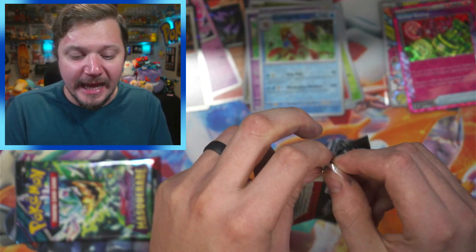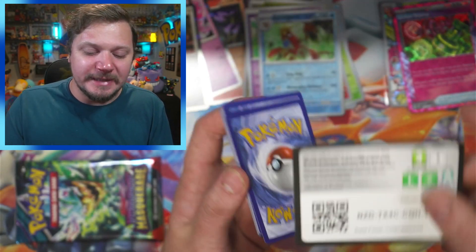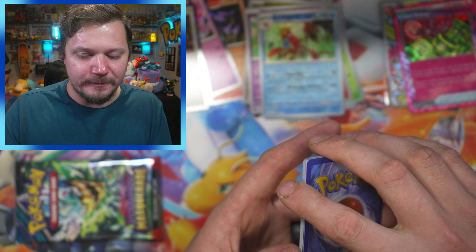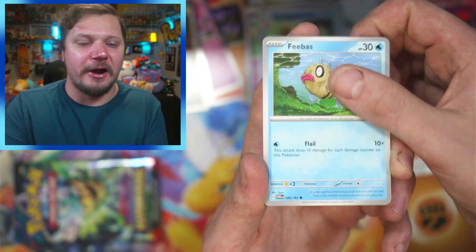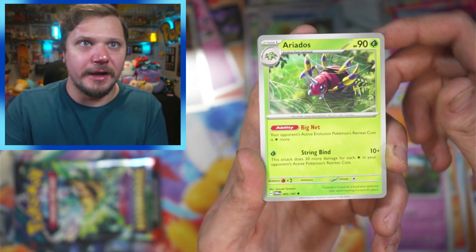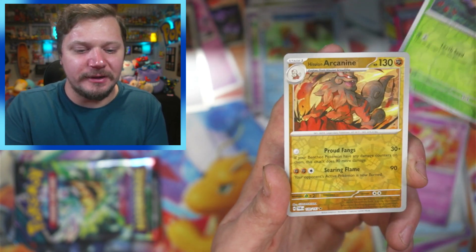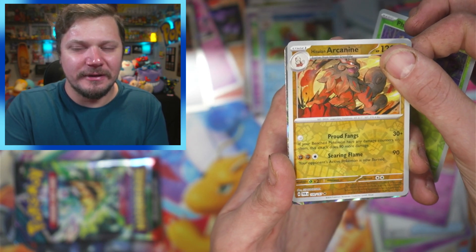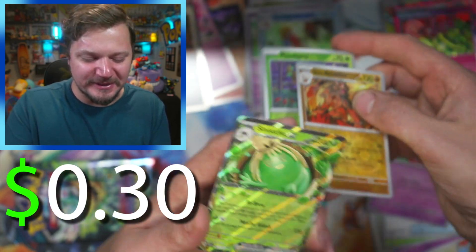So I technically only need one more pull to be safe. Here's a code card. Could you imagine if I get another ACE SPEC? Fire — dang it. I just looked to my right and saw an Arcanine card and I was like 'fire.' Girafferig, Aerodactyl, Flute, Slurpuff, Phantump, Eiscue, Arcanine — let's go! I don't know if I have the reverse. I'm gonna hold on to it as we go into the last pack.